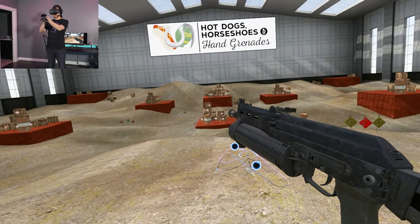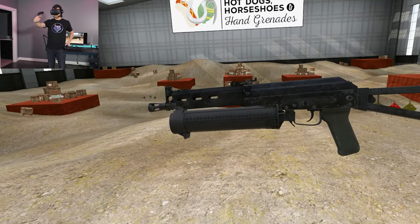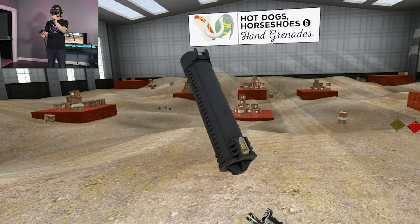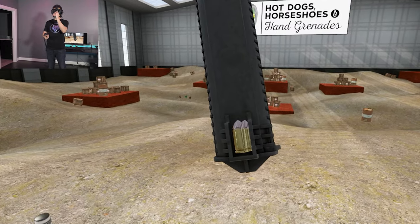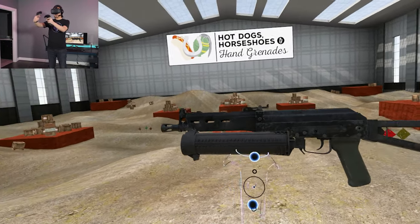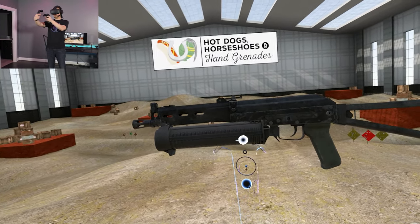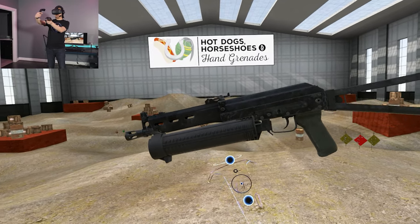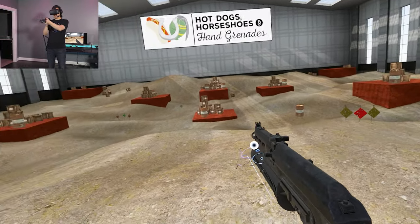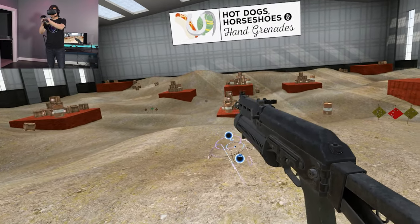I have a bit of a problem with that, because this magazine holding 64 rounds is extraordinarily heavy — all that lead, the powder, the brass, the primers, or likely steel-cased rounds if it's 9x18 Makarov. That means all the weight from the magazine is going to push the center of gravity forward, so when you're holding it, all that weight is going to be on your front hand. When maneuvering, you're going to have to carry a lot of that weight on the outstretched arm — not ideal.